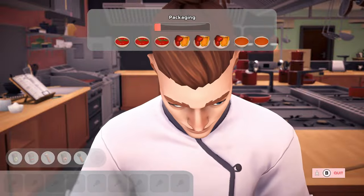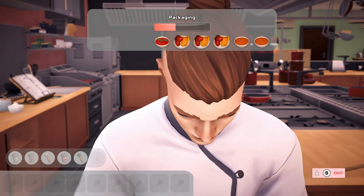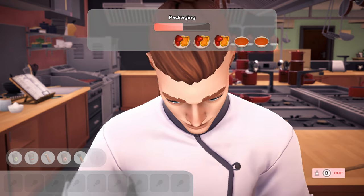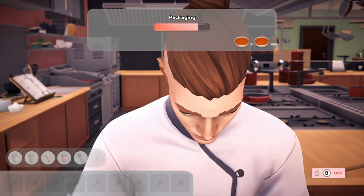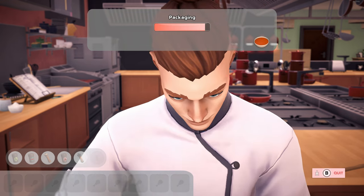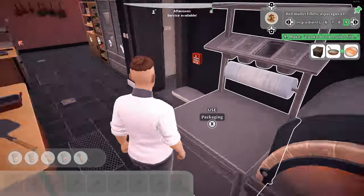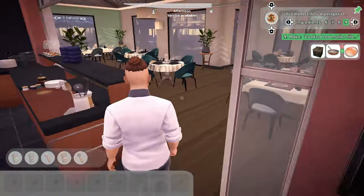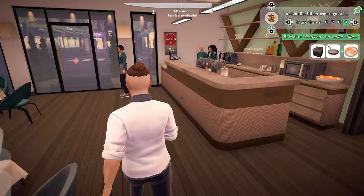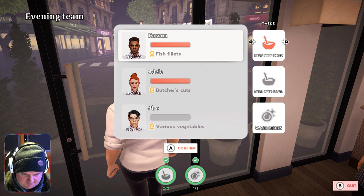We'll just get this put away and then we'll do today's service. No pizzas today, obviously, because we have to unlock them and learn how to cook them first. But yeah, once we've done today's service, we can press on. Okay chefs, get yourselves ready. Finally opening the doors slightly later than anticipated.